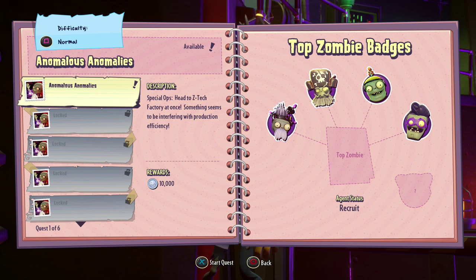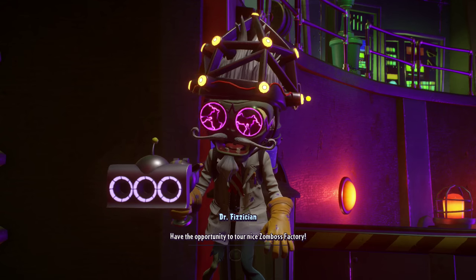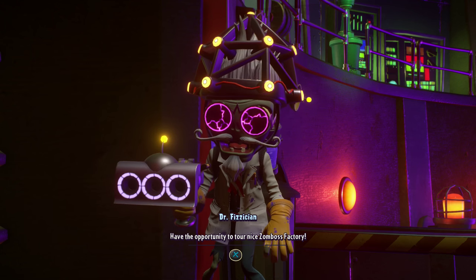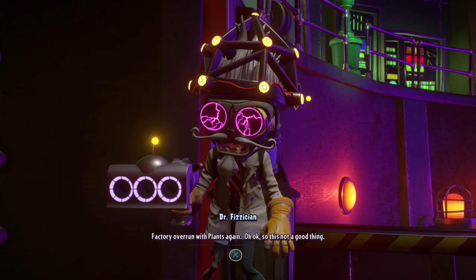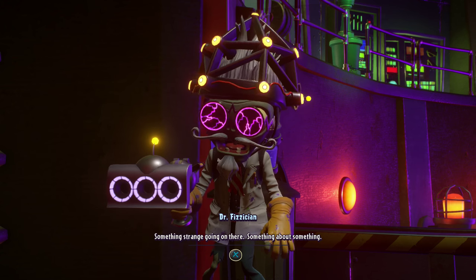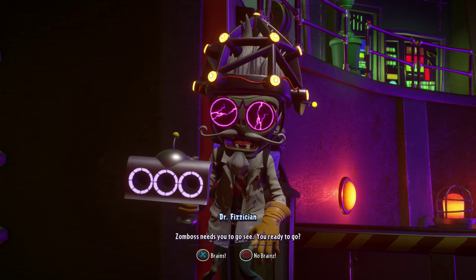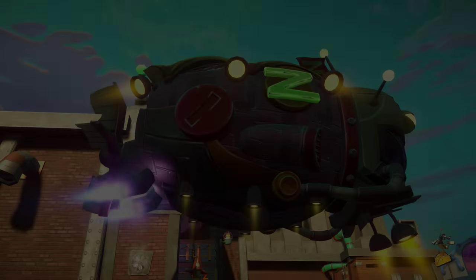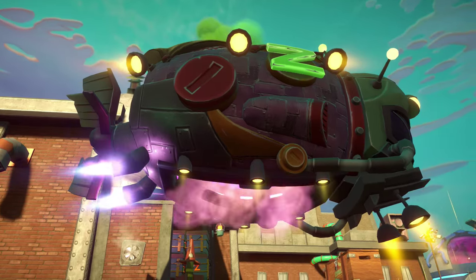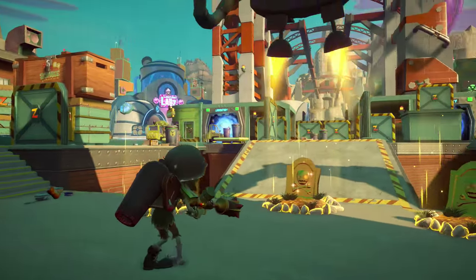Description - Special Ops: Head to Zetech Factory at once. Something seems to be interfering with production efficiency. Congratulations, you've been preselected. You have the opportunity to tour the Zomboss Factory. Factory overrun with plants again. So this is not a good thing - Zomboss needs you to go see. Let's go. So yet another game of solo ops. At this point these are becoming pretty commonplace - I'm getting used to them. At least they're a little different every time.